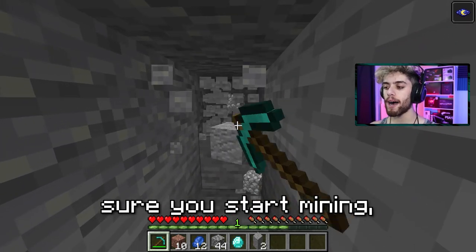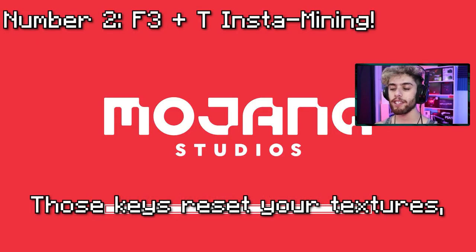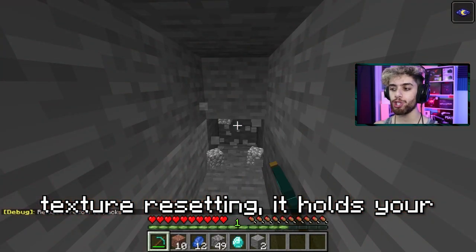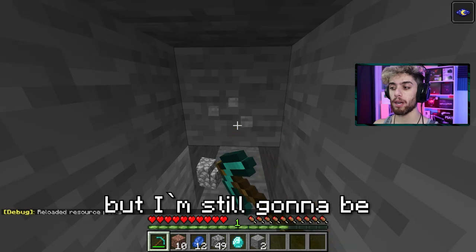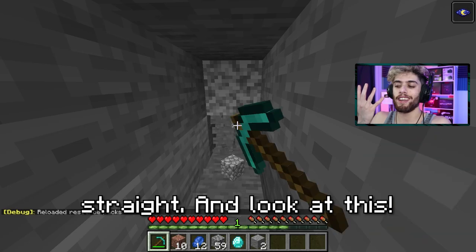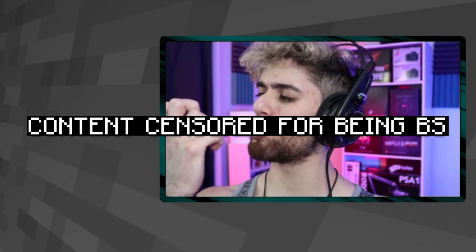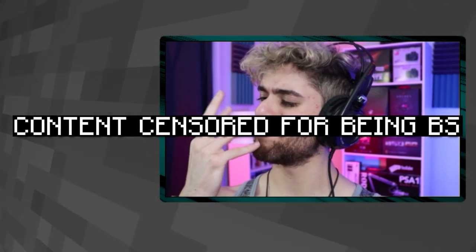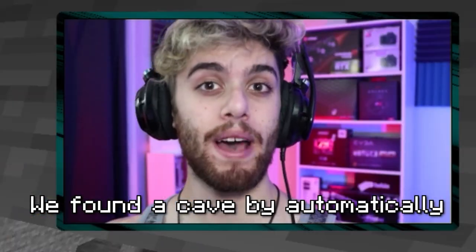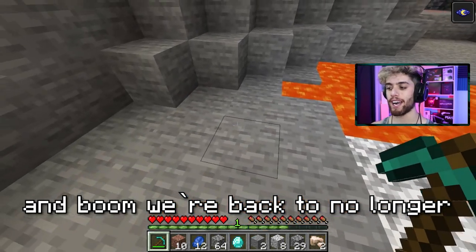Those keys reset your textures, but when you do this texture resetting it holds your key for you. So right now I'm touching nothing, but I'm still breaking blocks. All I gotta do is hold W and walk straight — AFK mining. To stop auto mining, just click once and boom, we are back to no longer auto mining.